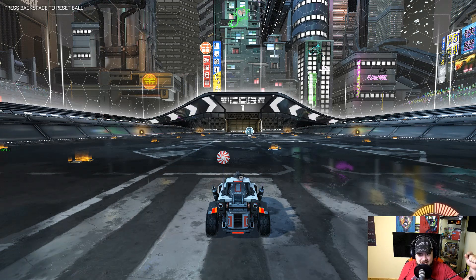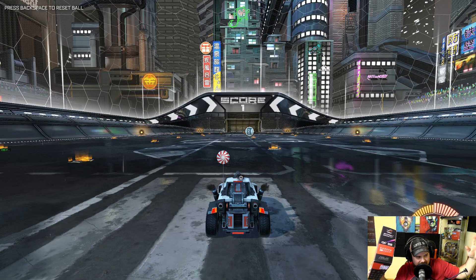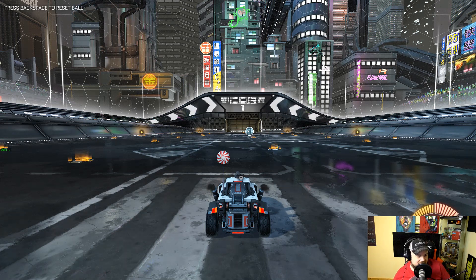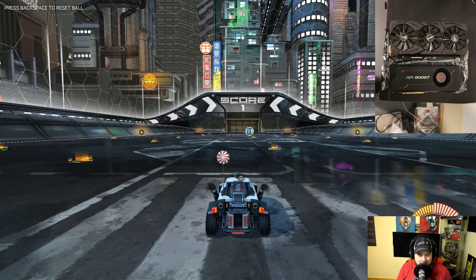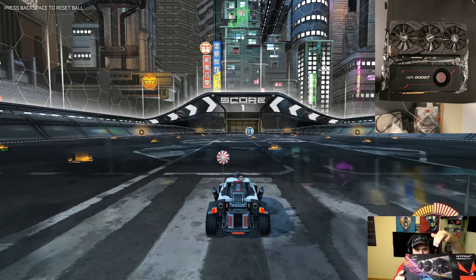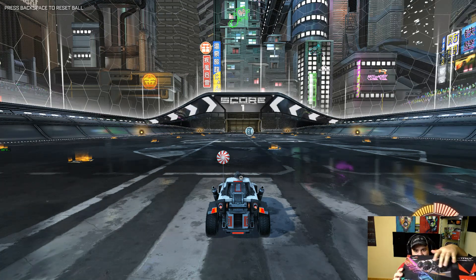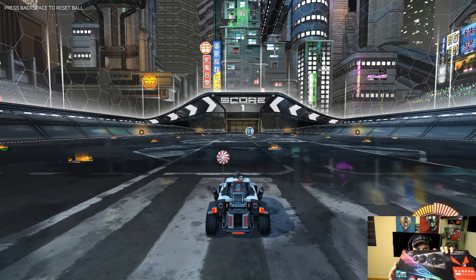But today we have the Vega 64. I picked up the ASUS ROG Strix Radeon RX Vega 64. Right now in Rocket League you can see it's showing about 190 to 200 frames per second. It is an incredible card. One of the things I like about this card — it has three fans, whereas the reference Vega 56 only had one fan and gets really hot. This card, however, does not get hot at all with those three coolers.